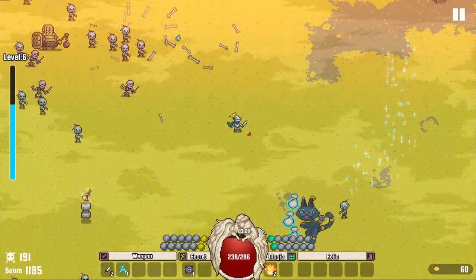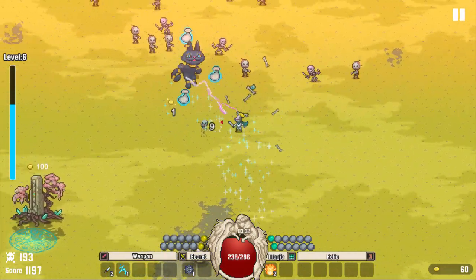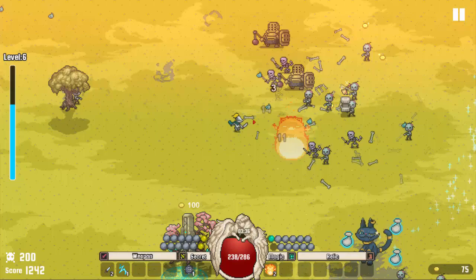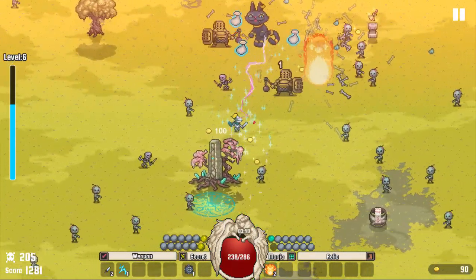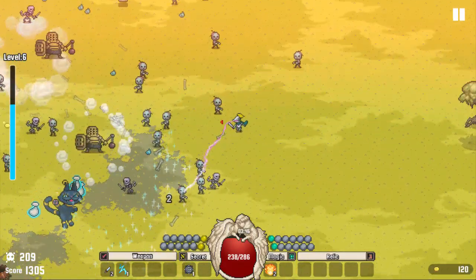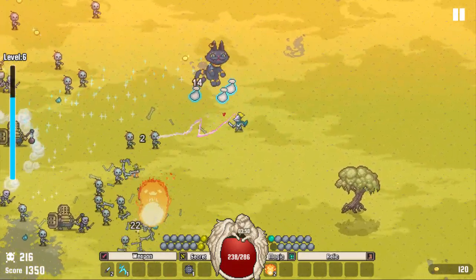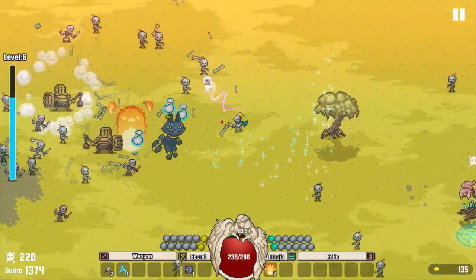Whoa, that's a new thing. Oh, it's a cat that drops the money — I can't say I was expecting that. Hitting it makes it drop a few coins. That seems fair. Do I get a lot of money if I do it a lot? Because that'd be pretty cool.